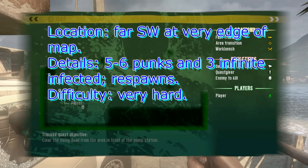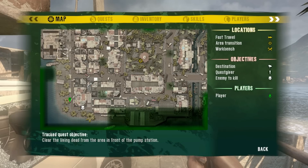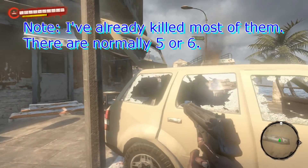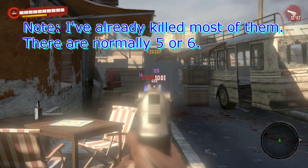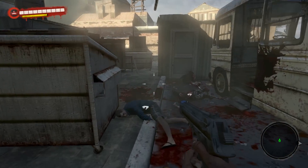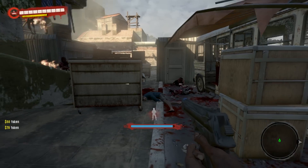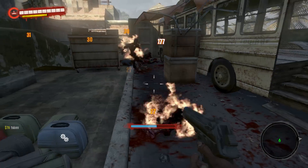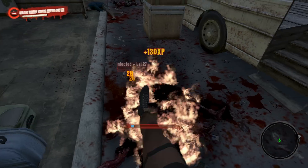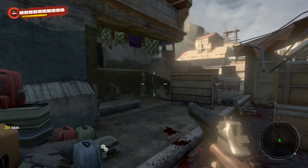One place that has respawning punks with guns is in the far southwest of the map, to the south of the pump station. There are about five or six guys here. The only problem is there's also a respawn of infected here too, so you have to be careful — they'll come around, three at a time. You need to take care of your business and get out of here, or they'll just keep coming back.